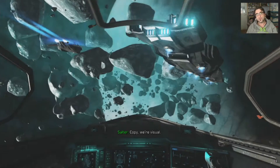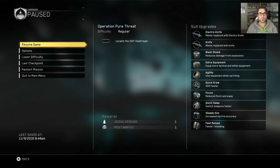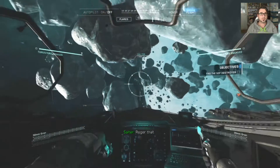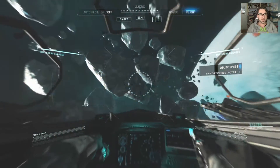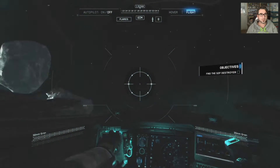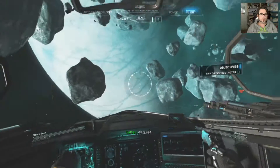Hey there players, welcome to the next playthrough of Call of Duty Infinite Warfare. It's another Jackal flight mission — one I didn't actually finish during the main playthrough. This one's called Operation Pure Threat. We've got to locate the SDF destroyer, which is always good fun — they take a lot of bullets. Let's follow our buddy here; he must know where it is, although he's flying all over the joint with so many asteroids around here.